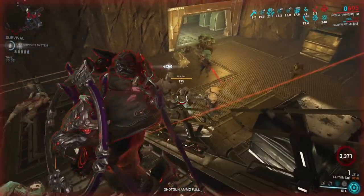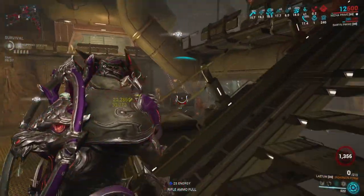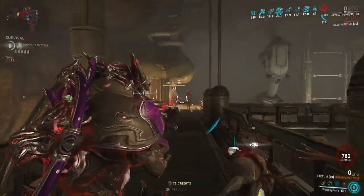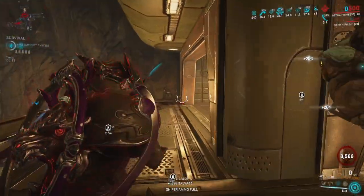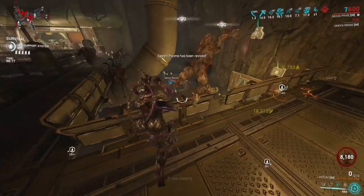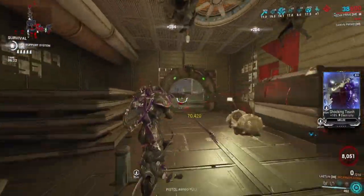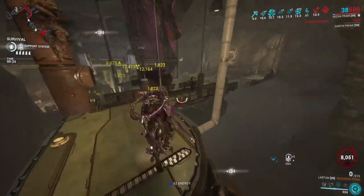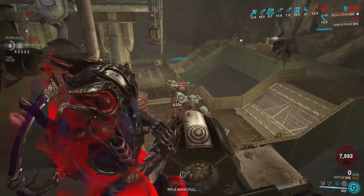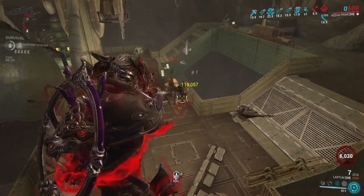Would you run this over the Kuva Nukor? You know what — maybe you actually would. This can actually kill stuff. It's not really used as a condition overload procker — you'd still use the Nukor or the Epitaph for that. But honestly, I'd use this over the Kuva Nukor or the Epitaph if I just wanted to mess around with a pistol. I get a couple headshots with my Lex, it becomes an Acceltra. That's just fun.